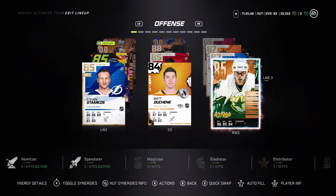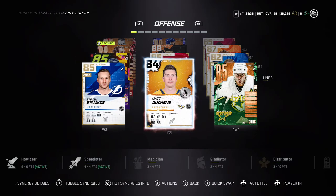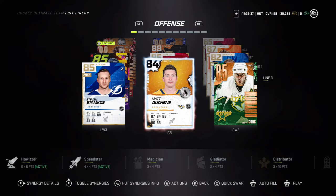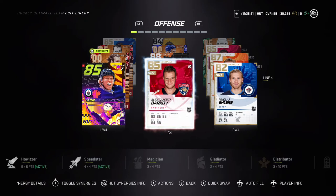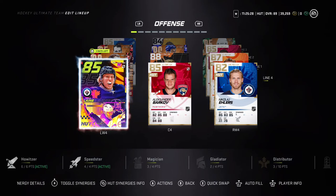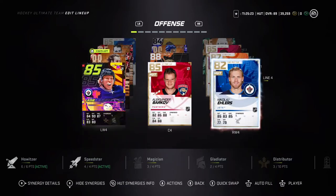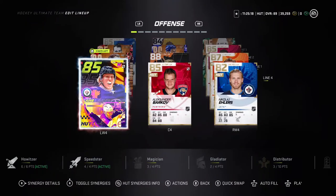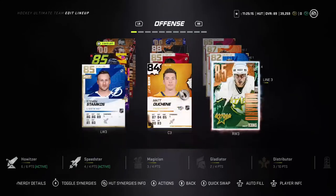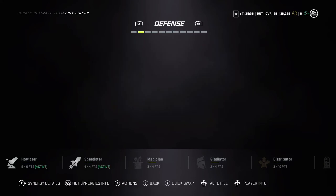I've got untradeable Stamp/Coast and Madonna, so I should be using them — there's no point having them sit. Stamp/Coast is 19k, Duchene is 54k, and Madonna is 91k. Eelers is 2k and Barkoff is 6k — this is basically a free line, you can put whatever there. You can grab Kopitar, he's cheap and has Speedsters, or just use untradeable cards like I'm doing.